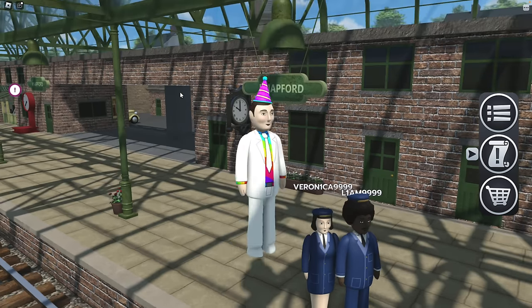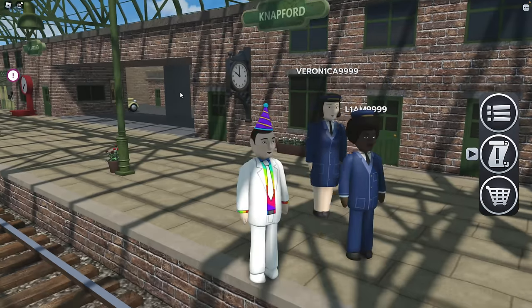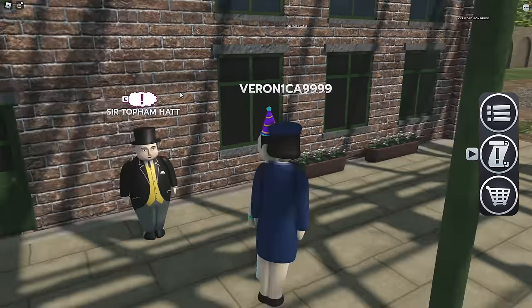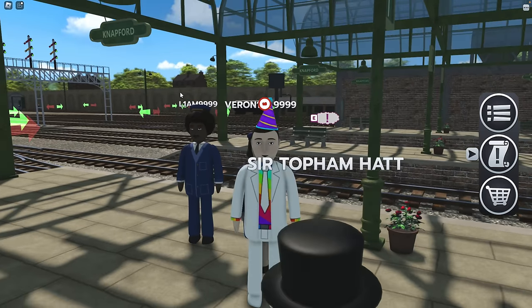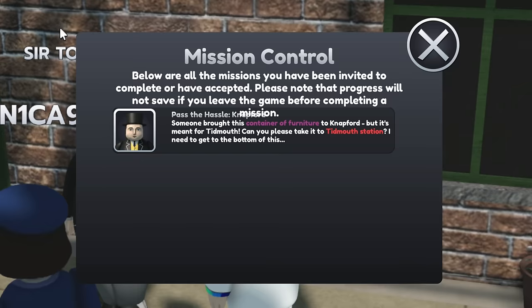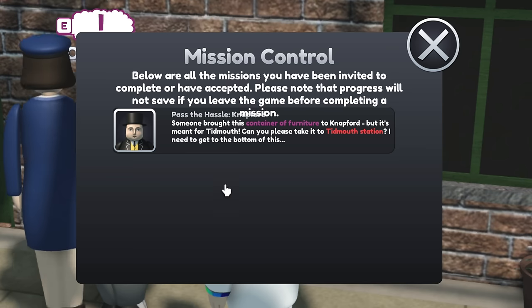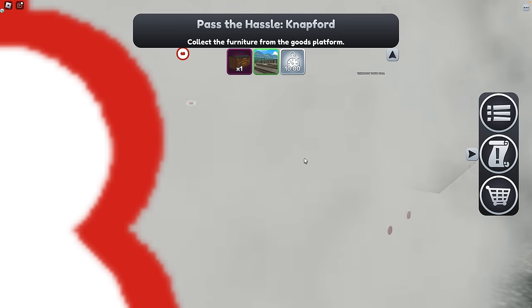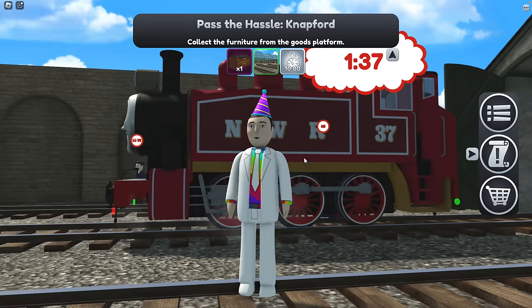Hey everybody, welcome back to Kids Toys Play! We're playing Sodor Simulator, which used to be called Legend of the Hills. I'm here with Liam and Veronica and I'm all dressed up because it is Liam's birthday. This is a new update for the game. We've got missions, so here's mission control. Which engine should I get? Rosie? Wow, that's Rosie alright.